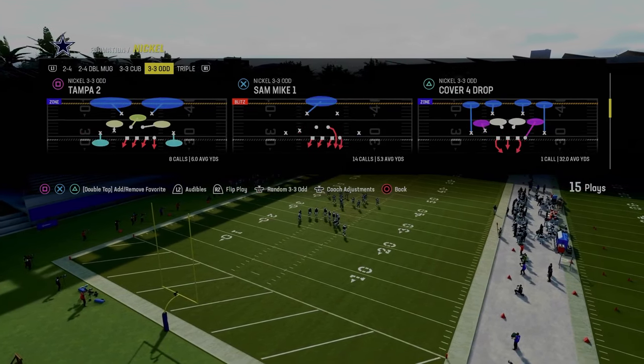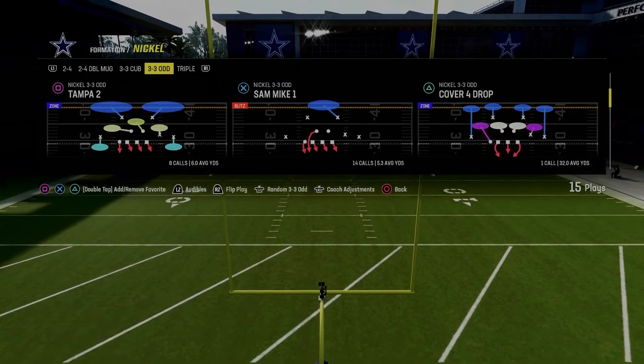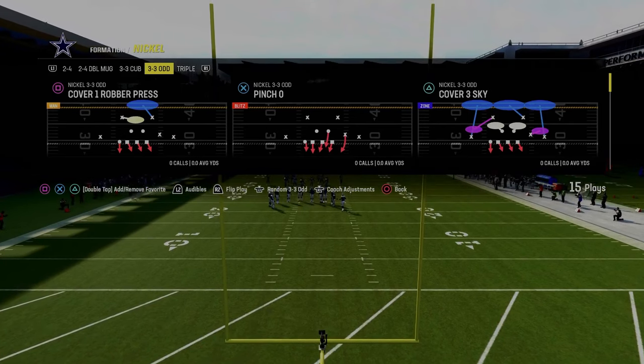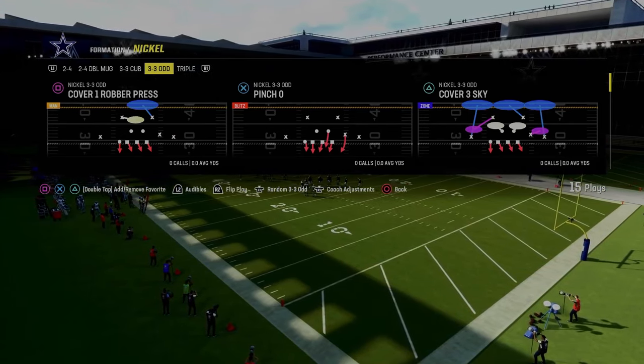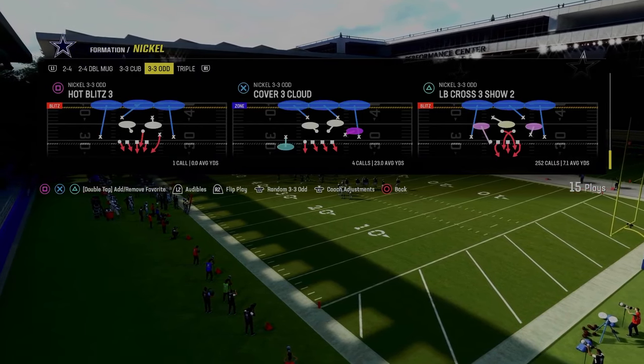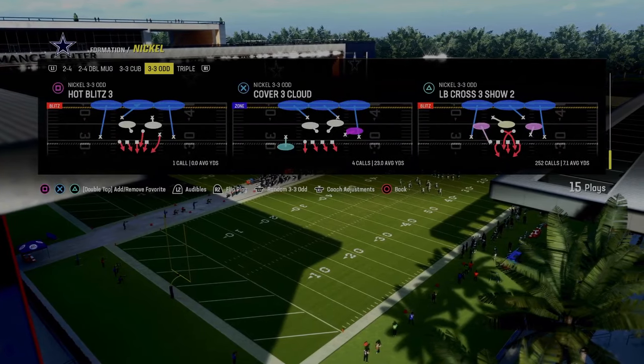We've turned 3-3-5-odd off and we're going to flip the formation. As you see here, Tampa 2 has this stunting blitz to the right, Cover 3 Sky has this stunting blitz to the right, Cover 1 Robber has this stunting blitz to the right. All the main plays in the formation have it, but we're going to specifically focus on Hot Blitz 3.